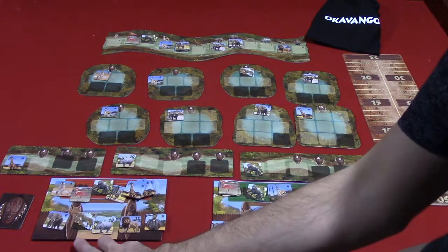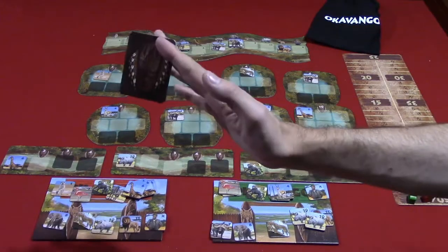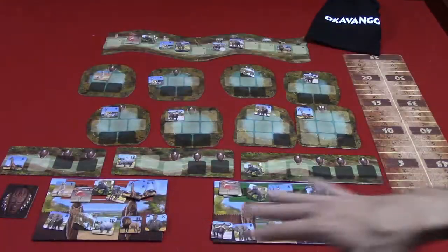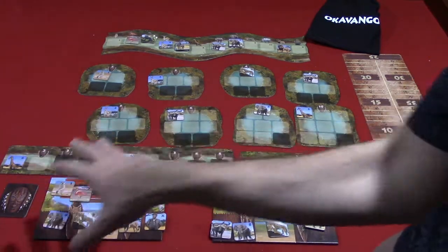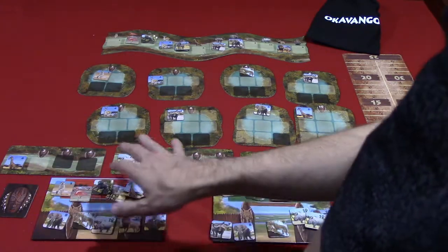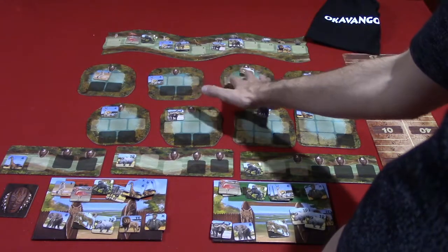Randomly, players are going to get 13 tiles to start. You'll place one animal tile on each of these tiles, and then you'll add 13 tiles to the market. Players will normally have a player screen — I've just kept them flat for the purposes of the demonstration. There's also a start player token, this tribal mask, which one player will randomly get and retain throughout the game, just to ensure that players get an equal number of turns when the end game is triggered. On a player's turn, they are going to send animals from behind their screen, kept secret normally, to any one of these tiles.